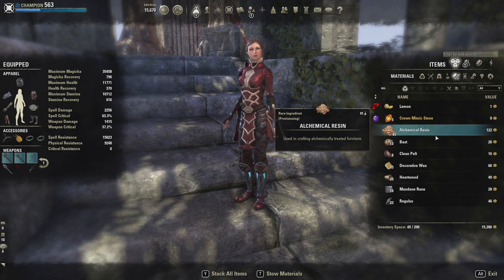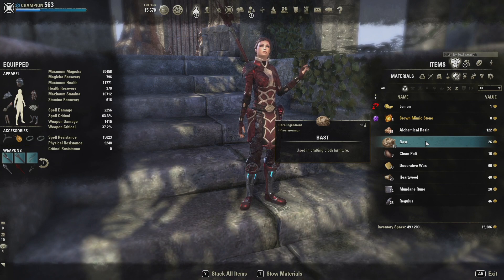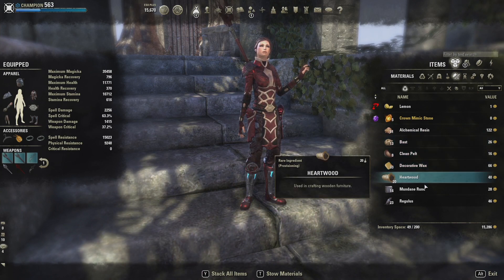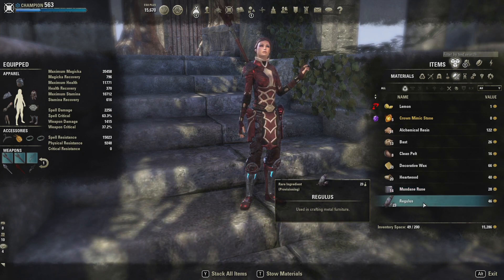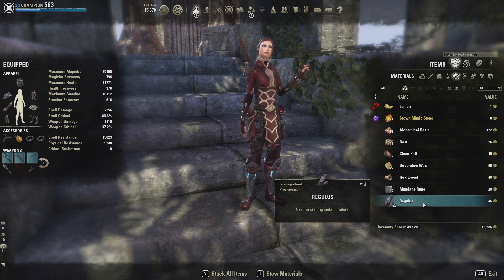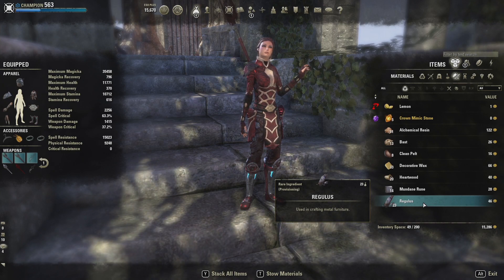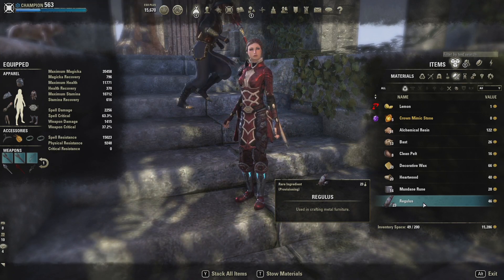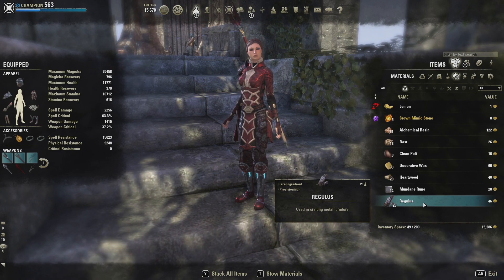For furniture crafting, some new materials were also introduced into ESO. We have alchemical resin, bast, clean pelt, decorative wax, heartwood, mundane rune, and regulus. All of these are brand new materials as of update 13, and you will need these to craft furniture. None of the furniture recipes actually use all old materials — you're always going to need at least one of these new materials.